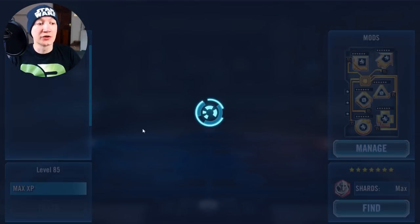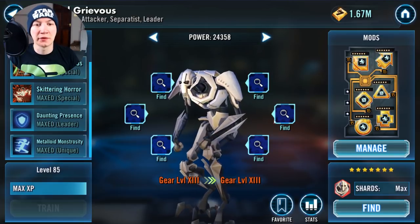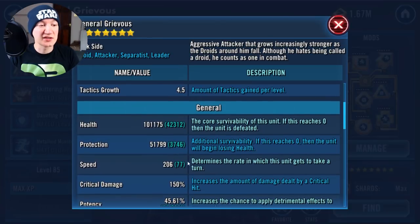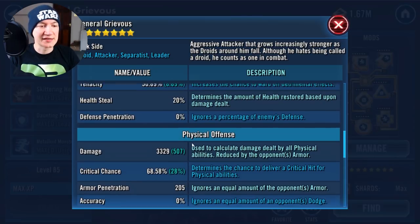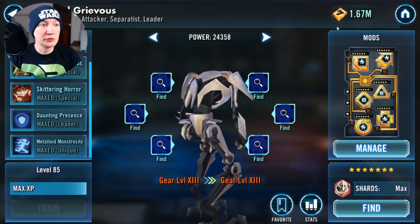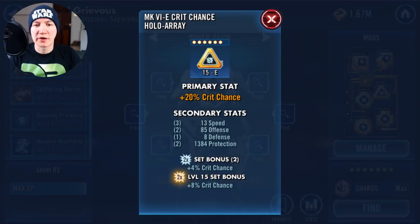Grievous — you're going to want his unique Zeta; that's an absolute requirement. It's going to be the reason you get so many turns. You do not need the leadership Zeta, obviously, because he's not going to be your leader. As I showed you earlier, only 77 speed. The health's at 101K, which for gear 13 is actually quite low because the priority is crit chance — getting that up to around 66 or so. You don't need additional crit damage. The arrow I had on health; not much speed, as you can see. Crit chance primary on that one.